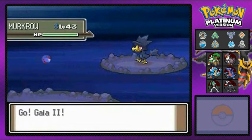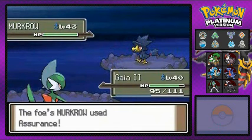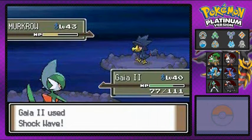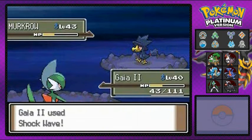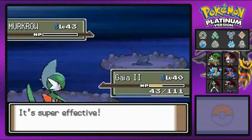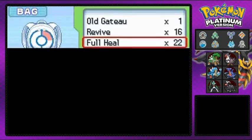He comes out with a Murkrow. Let's bring it out — Gaia number two. We're getting hit. Shockwave attack hopefully for the win. This Murkrow is not defeated yet. Why use Assurance? Here we go again — another Shockwave. Say goodbye to Murkrow. That's another one done. We get a lot of experience points, but our Pokemon need to be healed because Gaia number two is getting his ass kicked sometimes.